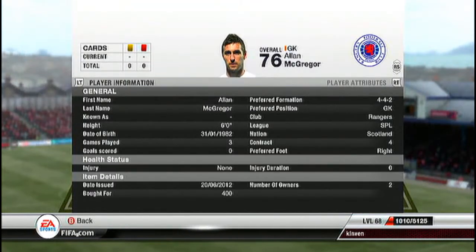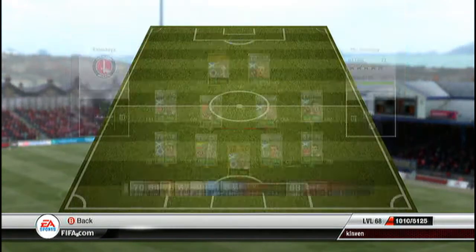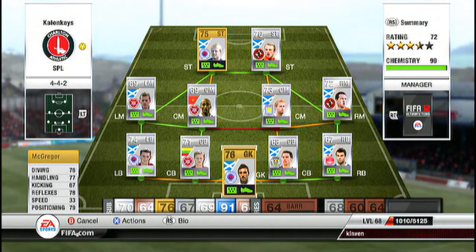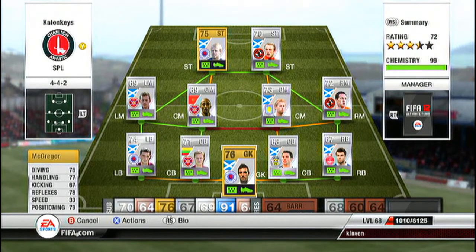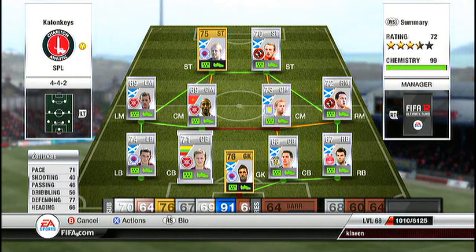In goal we have Alan McGregor going for 400 coins. His stats are not the greatest — he's a fairly inconsistent keeper. Have a look at his stats, feast your eyes on them. Then at our centre back we have...